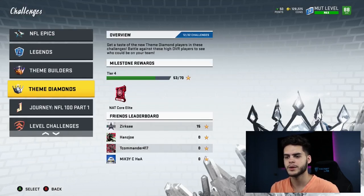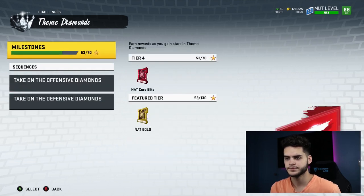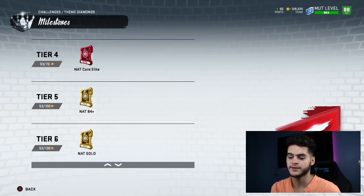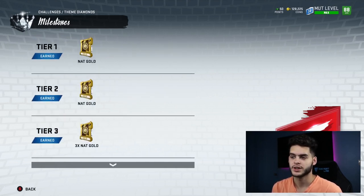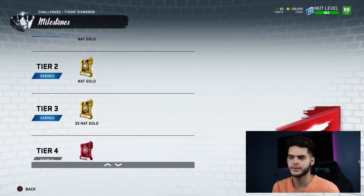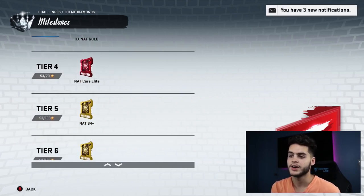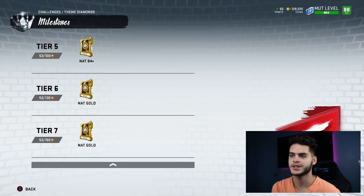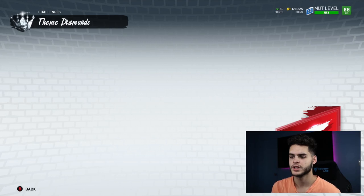Theme diamond solo challenges are useful — look at what you get: a NAT gold, a NAT gold, a NAT gold, a NAT core elite, a NAT 84 plus, and more NAT golds. NAT gold packs can pull elites — I have my 88 or 89 DeAndre Hopkins powered up right now, which I got out of a NAT gold pack. I've also pulled Brandon Williams. These packs can give you Khalil Mack, Von Miller, Aaron Rodgers, Aaron Donald, DeAndre Hopkins, Bobby Wagner — two potential starters on your team for free, especially for no-money-spent players. You also get a guaranteed NAT elite and a NAT 84 plus from this set.